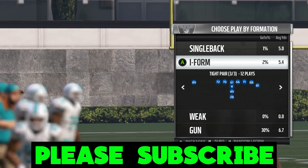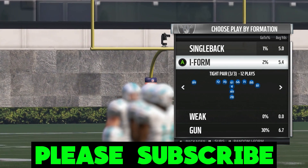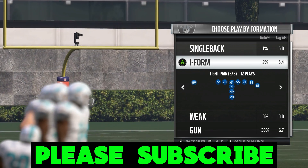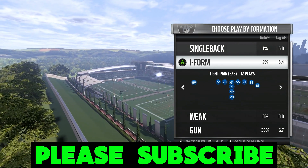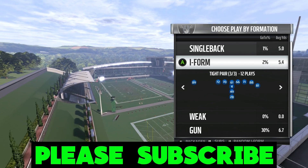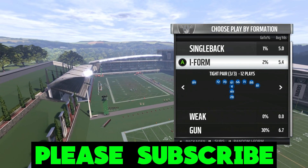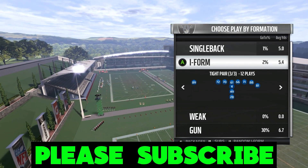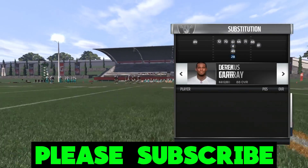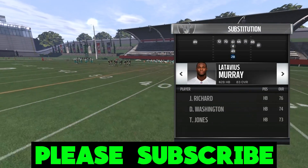We're in the Raiders playbook today — we're done with the Jets — and we're going to be going over a between-the-tackles running play. I don't go over running plays often because I don't like to run the ball often, but this is a very reliable one. If you have a custom playbook, I do recommend this play. The formation is I-Form Tight Pair.